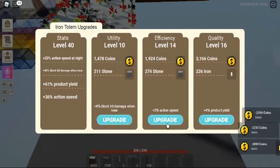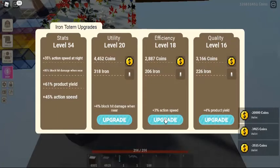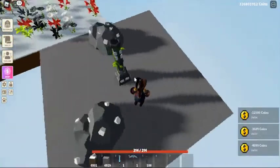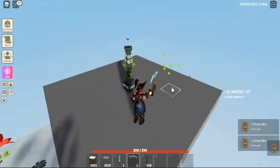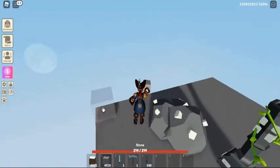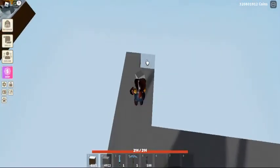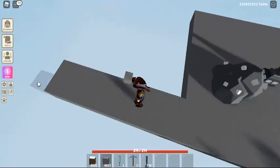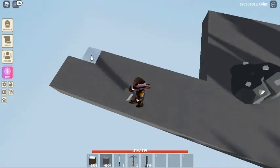Number 1: buy iron totems. To get them, just go to the main island and look for someone with the name 'Totems' above their head. Click F if you are on PC and buy the iron totem. Number 2: make a platform. Use stone or any kind of block you like — I recommend using stone — to make a small or big platform. Number 3: place down the iron totem. Take the iron totem you bought and place it down on the platform you made. Step 4: wait for the nodes to spawn. After placing them down, the totems will slowly start to spawn some iron nodes, so patience is important.